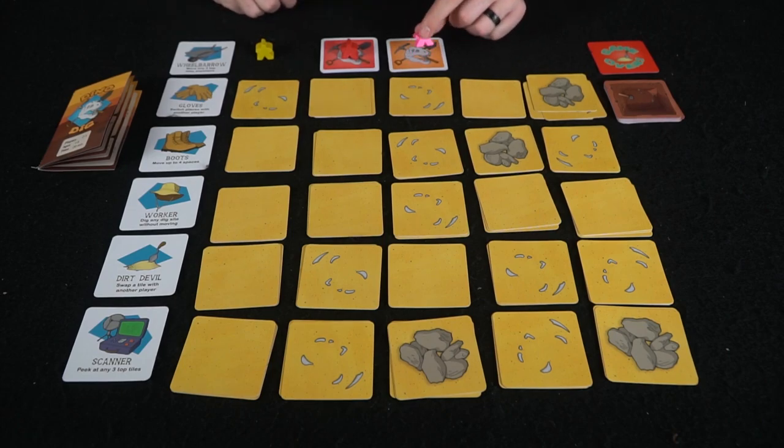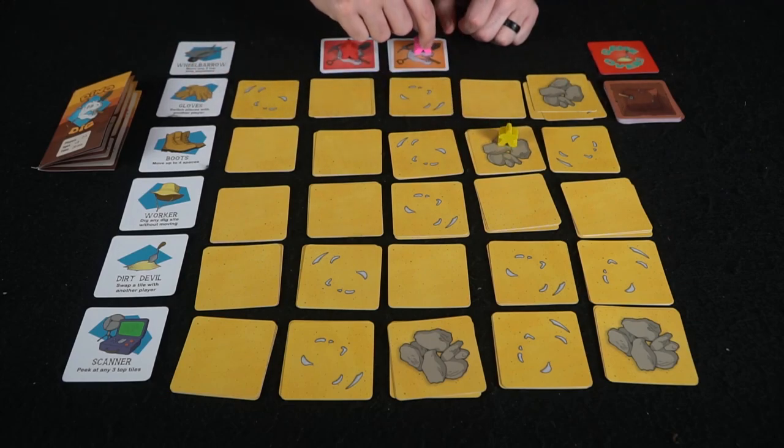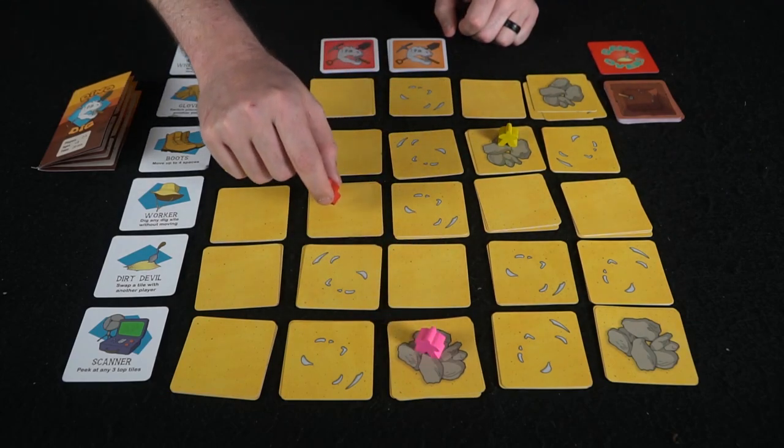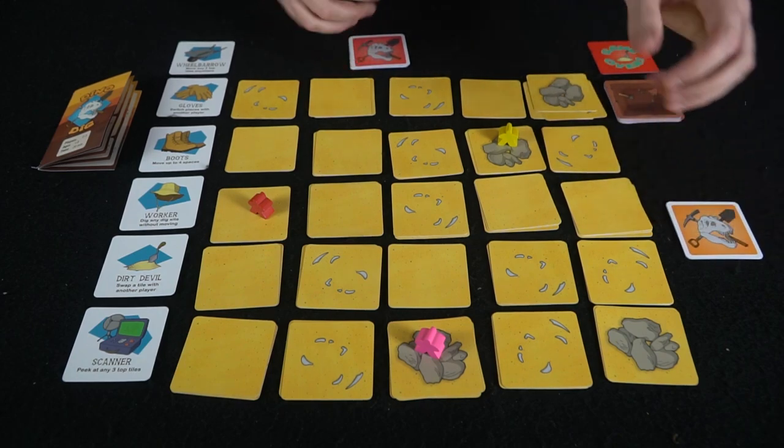We'll play with three players, which means we'll remove blue and green and just be playing with yellow, red, and orange — or pink. Placing the meeples down anywhere you want on the board to begin the game, all the different players are going to go ahead and do this in turn order.